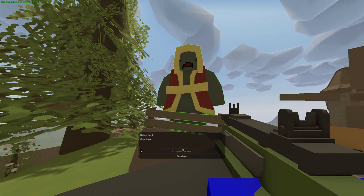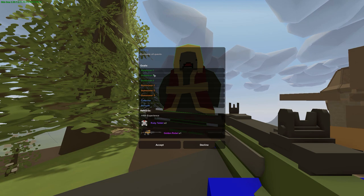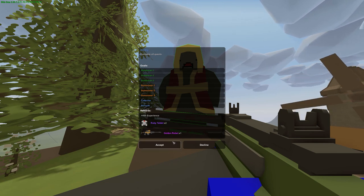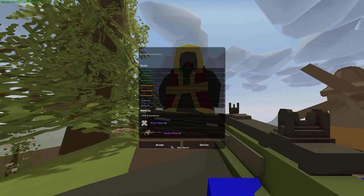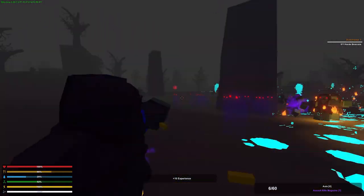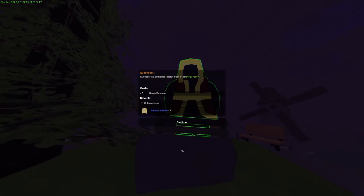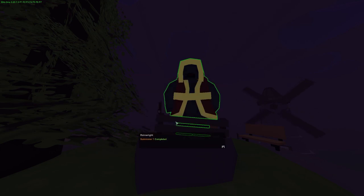After going back to Rainwright, he'll give you another quest called Worthy. This means you have to complete all the other quests. So far I have completed all of them except for the Horde Beacons in Ghost Valley. Do a Horde Beacon in Ghost Valley, then return to Rainwright. He will tell you that you need to do two more Horde Beacons in Ghost Valley.